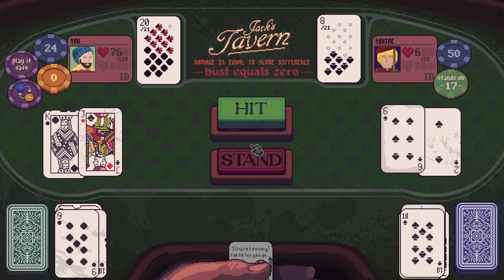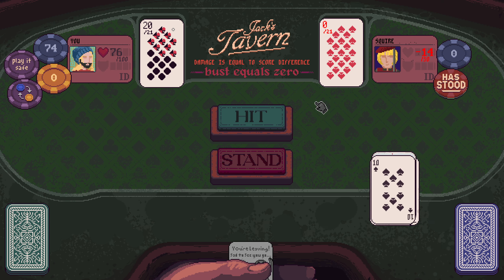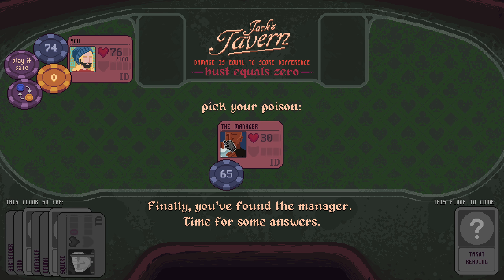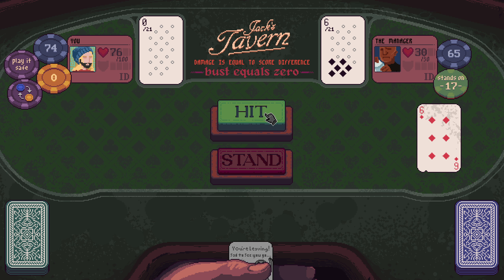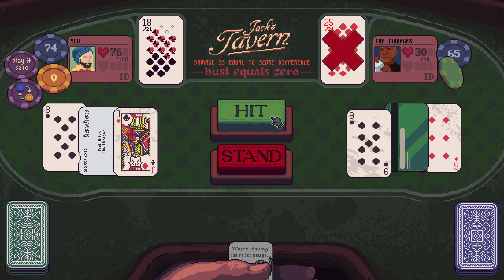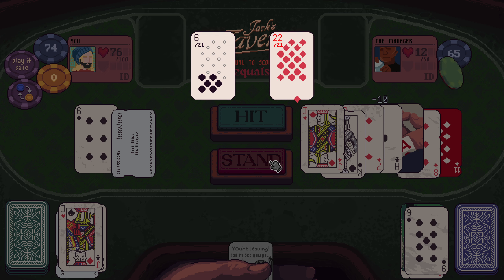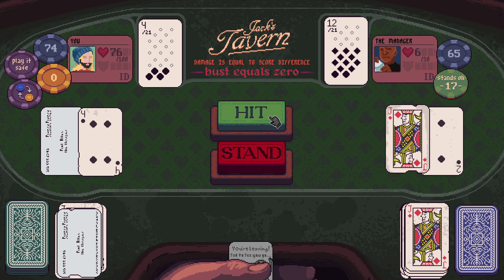One more good round and that'll be game. I'm going to take the Queen of Clubs so that we can have some extra damage on clubs. Nice. Solid start. That is the worry, although they've bust themselves, so business cards doing good work for us.